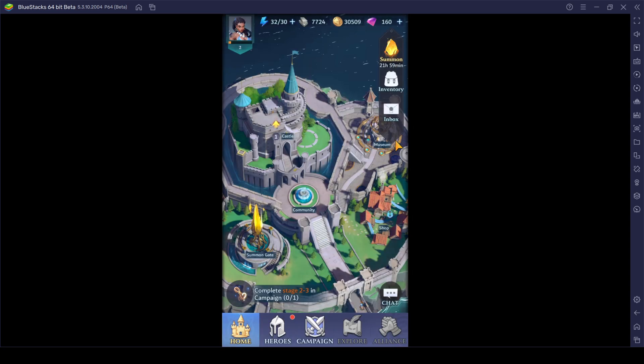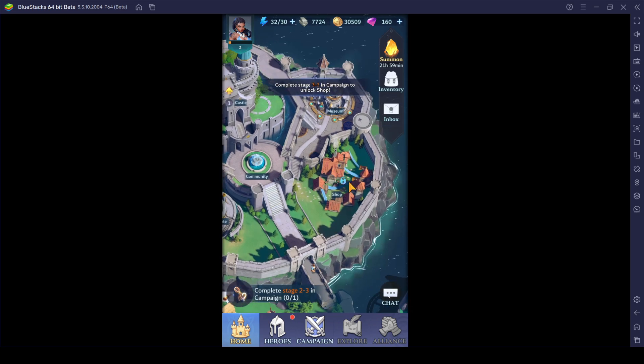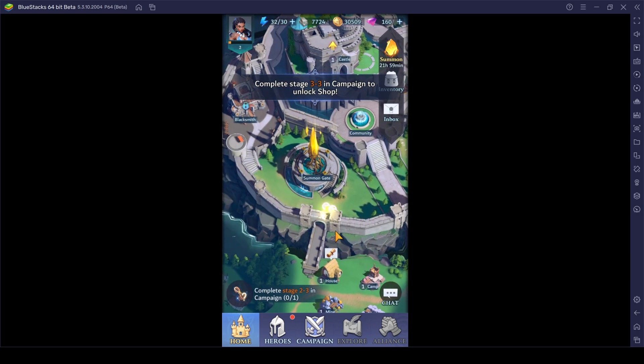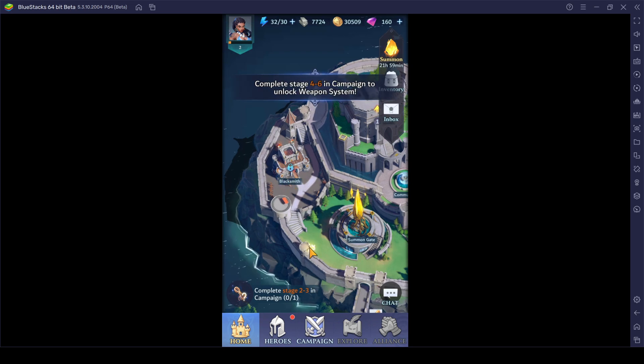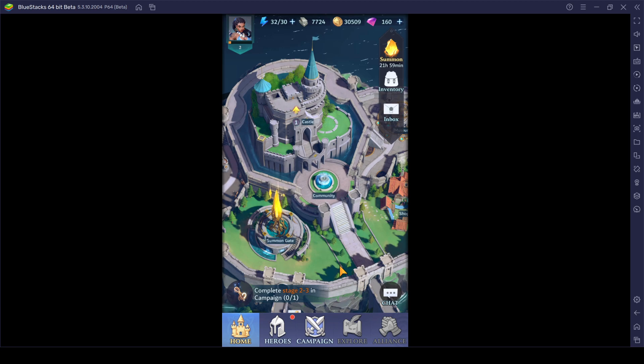We have got notifications and many other settings. We can even chat if we want to. Later on we can have an alliance — which is basically a guild — but after clearing stage 5-1, which is going to take some time. We have got exploration as well, but it will get unlocked a little bit later. Museum is totally locked for now, shop is unlocked after clearing stage 3-3, and we even have got a blacksmith. That's pretty much it — looks pretty fair to me thus far.